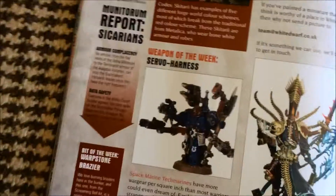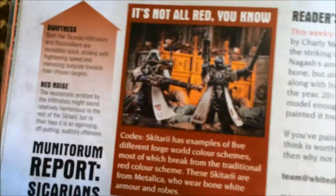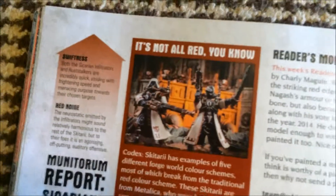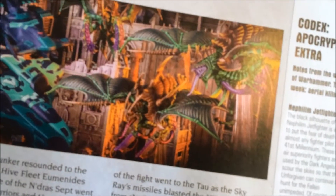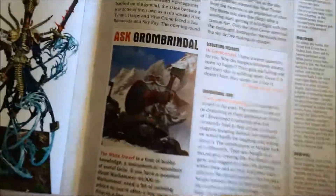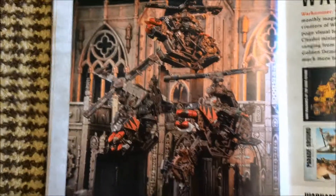Weapon of the Week — Servo Harness — hmm, shit. They've painted their Skitarii white — that is good. War of the Xenos — I like these green Tau things, they're good. The green and purple Tyranids are good. Some people call them Tyranids — obviously that's shit.